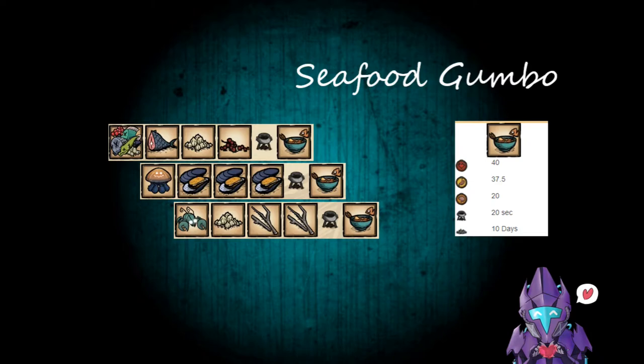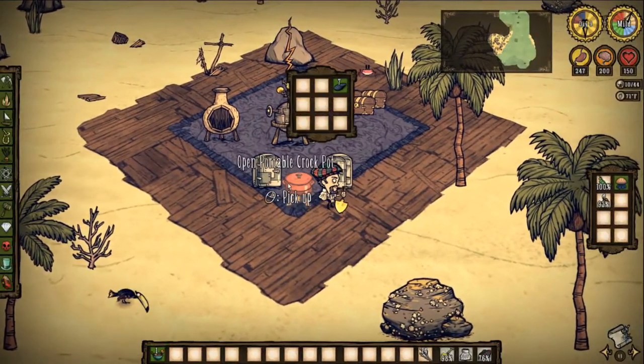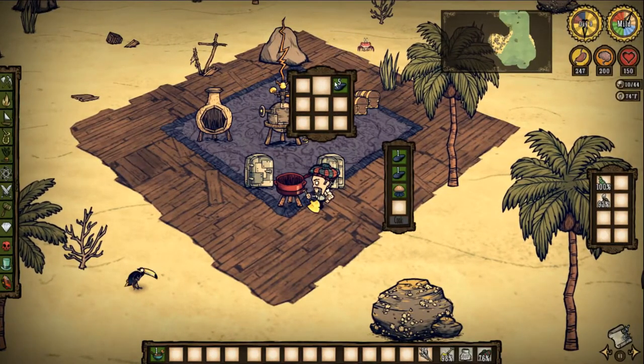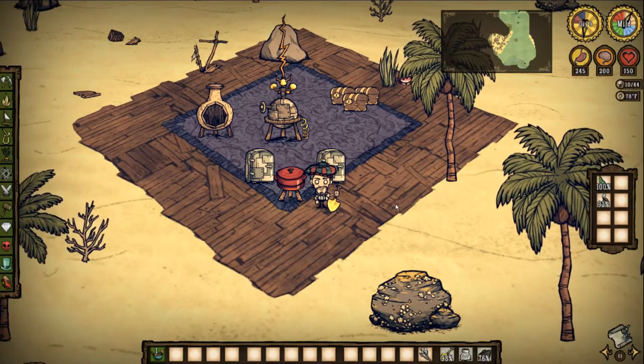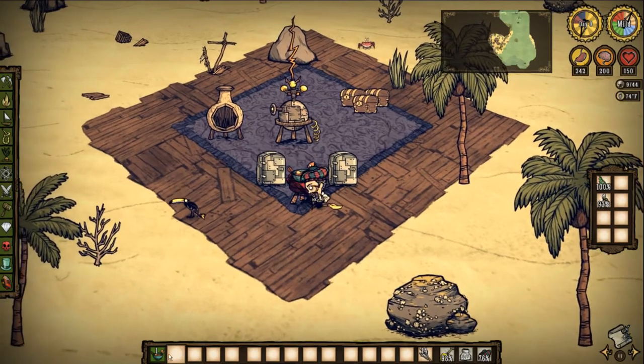Another gift from Shipwrecked — this awesome little health and sanity pack: Seafood Gumbo. 40 health, 37.5 hunger, 20 sanity, 20 seconds in a Crock-Pot, 10 days to rot. All you need is a bunch of random fish — muscles, jellyfish, whatever you have around the base. Have a bunch of fish lying around and make some Seafood Gumbo. Awesome little health pack that gives you a bunch of sanity and is relatively easy to make if you're playing Shipwrecked.